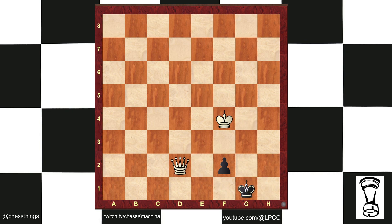King f4. Promote to queen, check. And after king g3, black has no good checks and will get checkmated no matter what. Let's say queen c4 in your face — otherwise the queen is going to h2, checkmate. Thanks for watching.